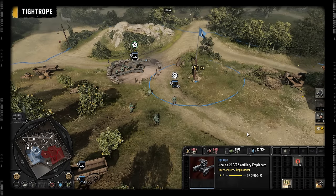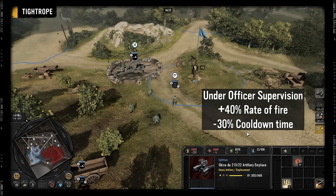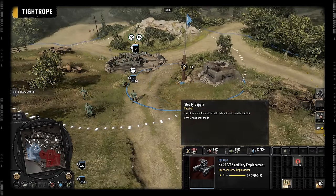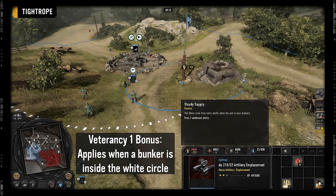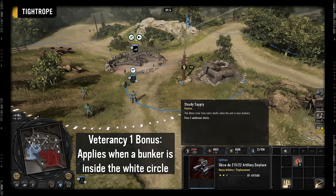Where the Opeche really shines is when you buff it with the artillery officer, improving its rate of fire and cooldown, then get it to VET1 where it gains 2 extra shells from being close to a bunker. With those buffs, the Opeche is an absolute powerhouse.